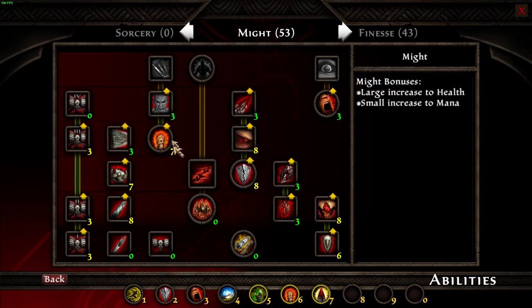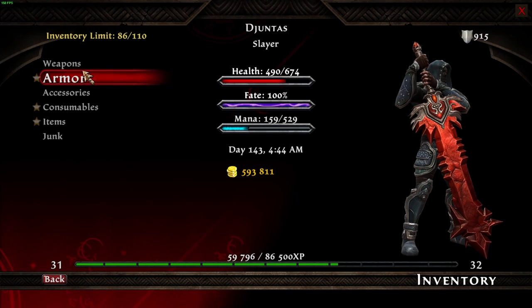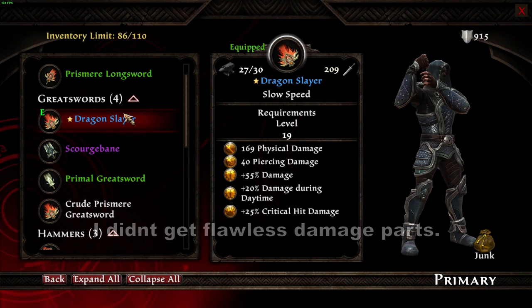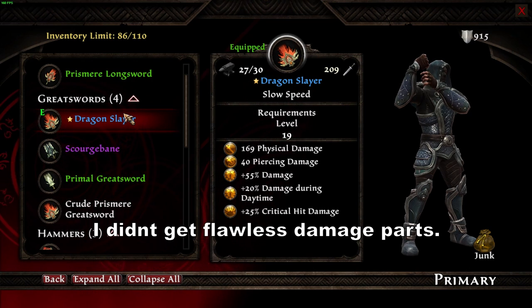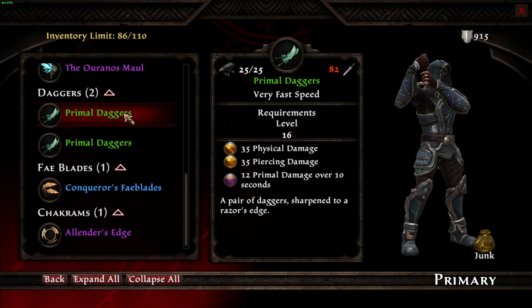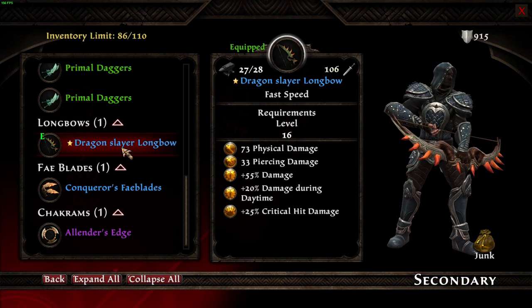Moving on to the gear. My build is just a Might/Finesse build, not really deep into either one — two-handed greatsword and a bow. For the primary weapon: since I'm not level 40 you can get even better stats than mine, but this only requires around level 30 or 31 to start acquiring. The bow has the same base stats — 55 damage, 20 damage during daytime, and 25 critical hit damage.